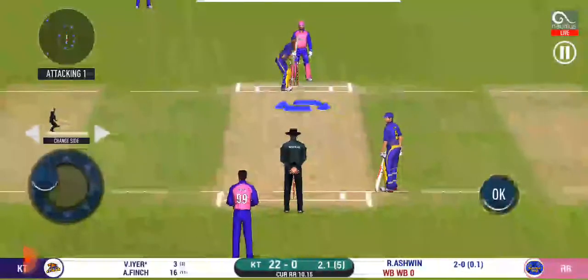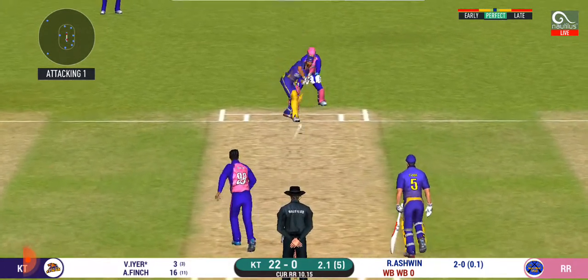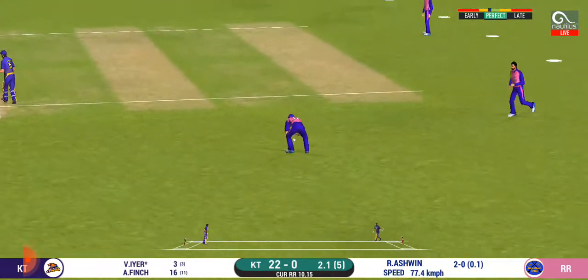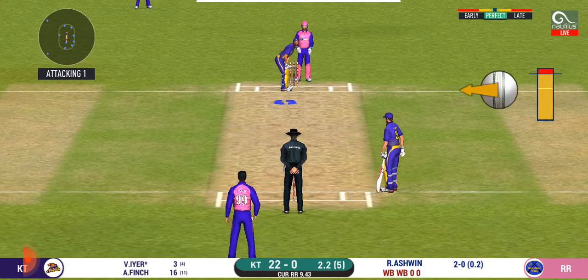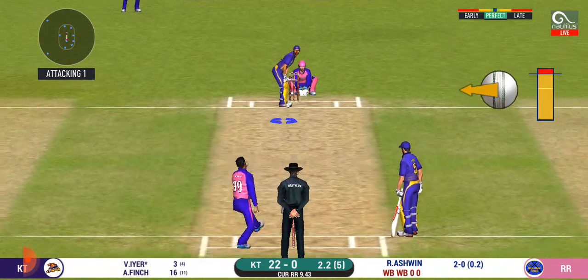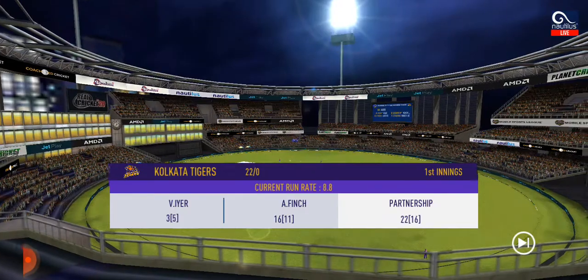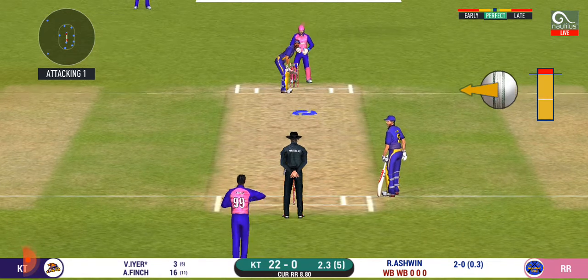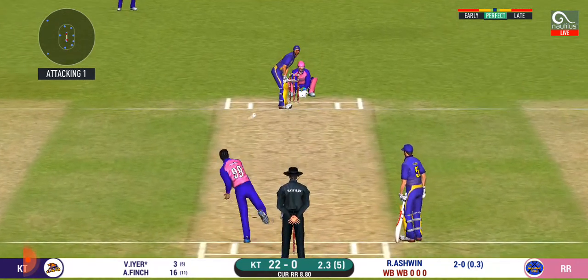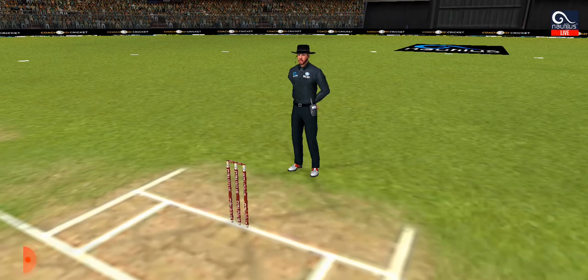Fielder placed at point. Batsman can't find the gap — it's straight to the fielder. With the field spread, batsman should be able to rotate the strike easily. He's a very good player against spin. Edge and taken — a brilliant piece of bowling. It took the edge and flew away to the fielder.